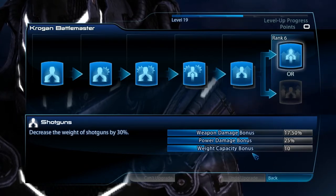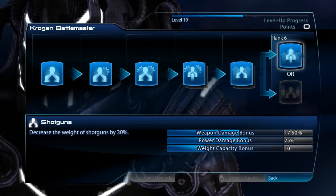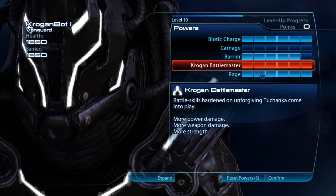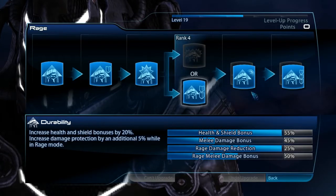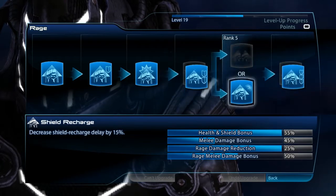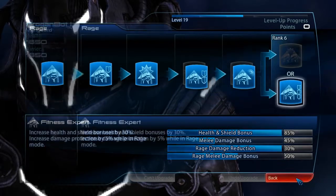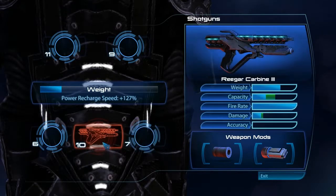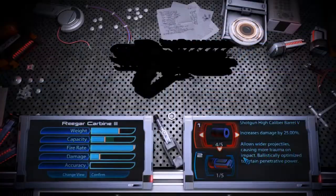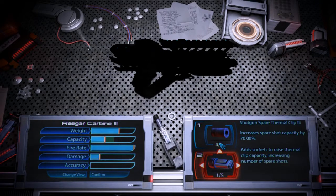So I can increase my recharge speed, and all I use is — you'll see. That's pretty simple. All health and shields. And then my weapons: I'm using the Rieger with a high-caliber barrel, which is 25% damage, and spare capacity, which is 70% more bullets.